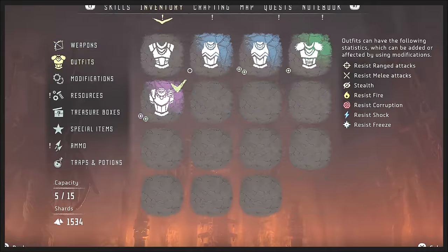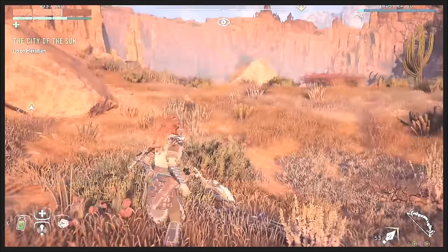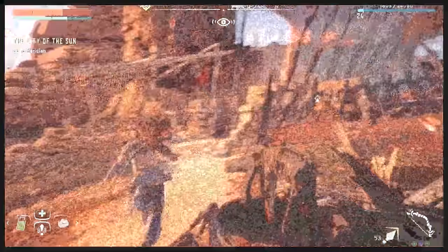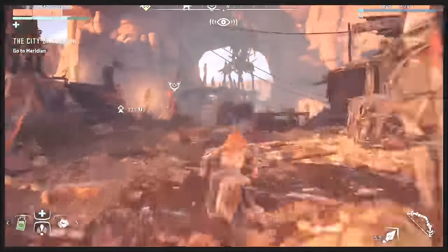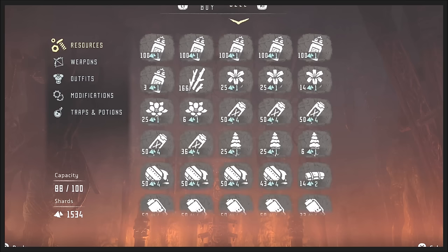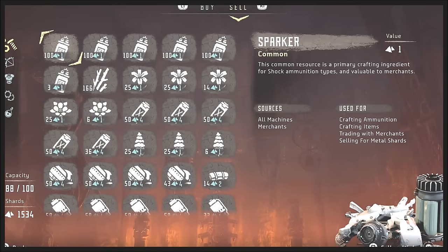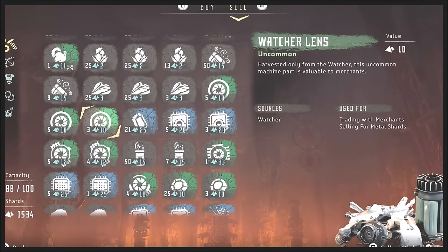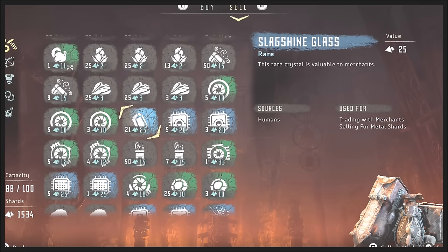Now the treasure boxes — let's go ahead and go to a merchant. As you can see with the golden fast travel pass, it doesn't cost anything to travel. It's anybody with this symbol above their head. I wish the sell menu was a little more intuitive — like in most games they have a sell all trash option. Some of these say selling for shards, but you can also trade with merchants to buy other things. Some items require shards and something else to buy.